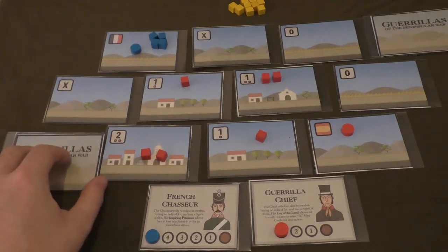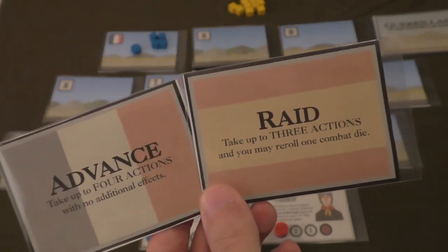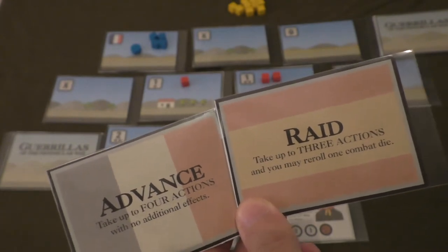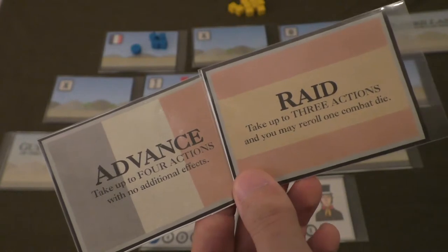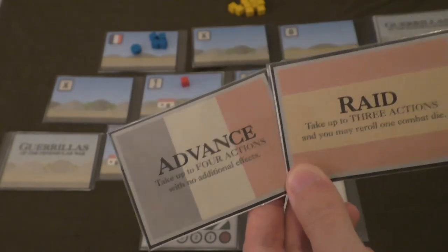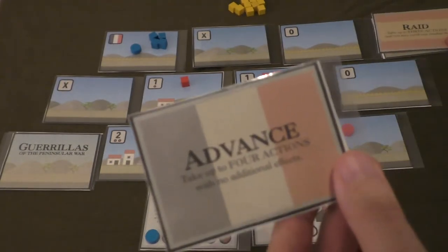At the beginning of each turn, both sides flip the top card of their action deck and compare them. The side with the higher number of actions gains initiative and moves first. For example, if the French reveal Advance — four actions — and the Spanish reveal Raid — three actions — the French have initiative and start the turn. Then both sides conduct their actions.